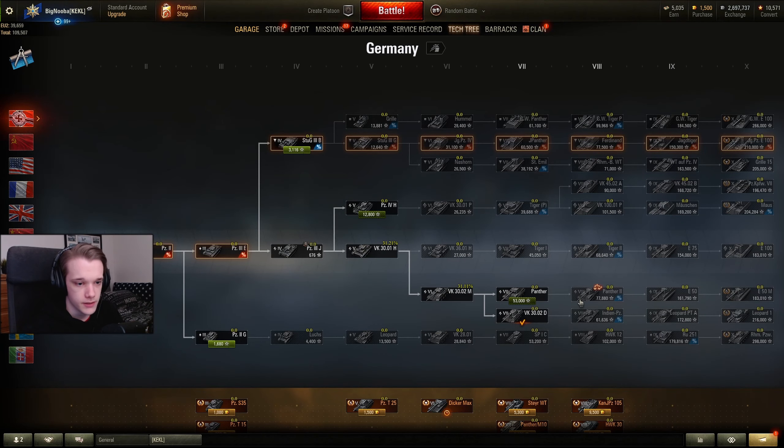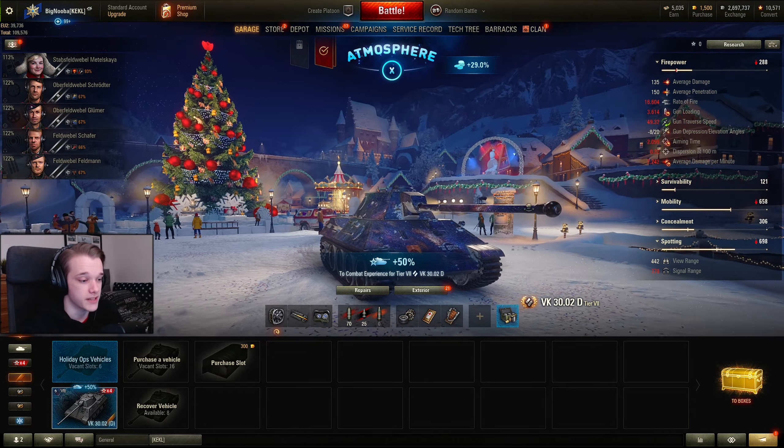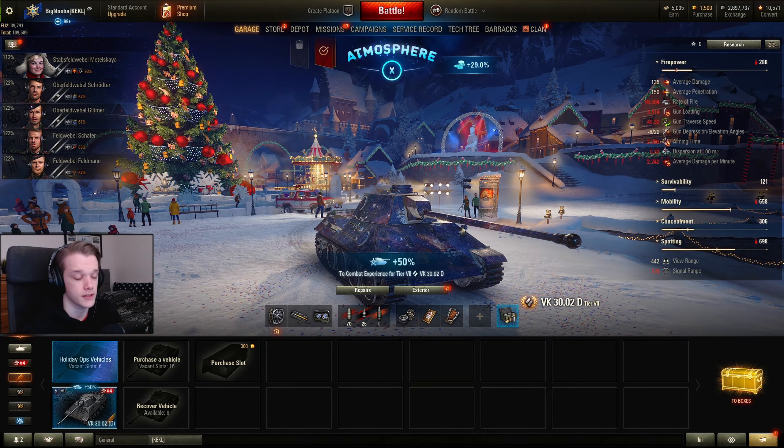Just before we get started, on my stream I went and free marked the T10. So this is now done, we've completed this. Free marks of excellence — it's probably one of the easier tier 9s to mark. It's only around about 3k damage or 3k combined to actually free mark this tank. And yeah, it's nice. It's a very nice tank. It's one of the better tier 9s. Easy-ish to mark — it's still three marks, so it's not easy easy, but there you go.